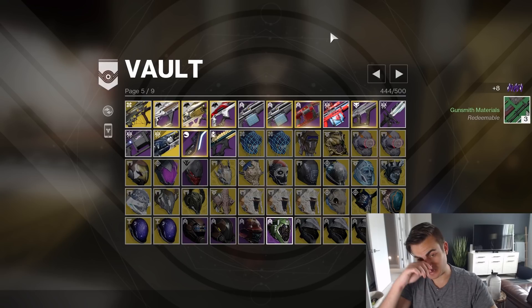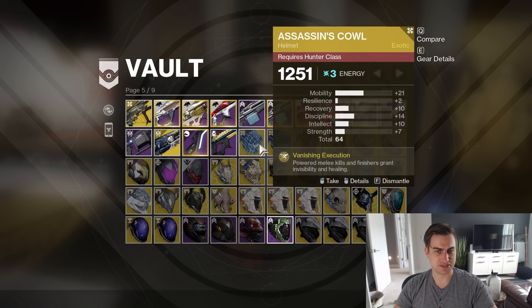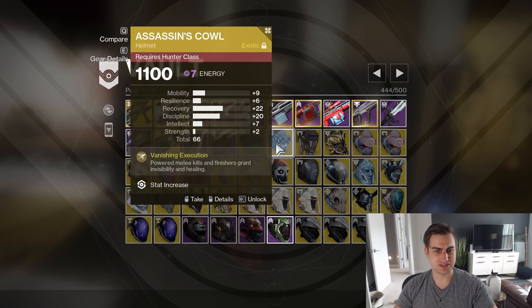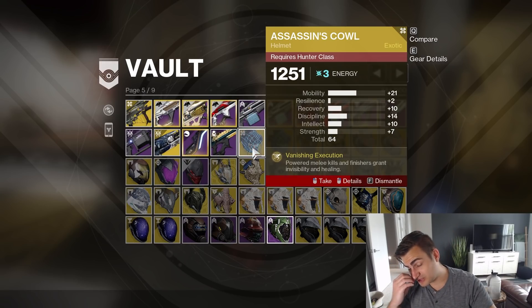Now we get to Armor. I have at least one copy of all Armor Exotics, I believe, and that sometimes they double up because I don't know which one to delete. In this case, probably delete this Assassin's Cowl. And sometimes I can't decide, so I just don't delete anything.